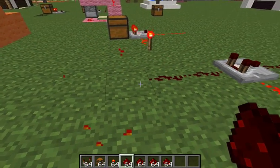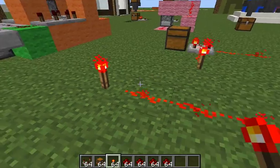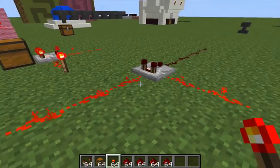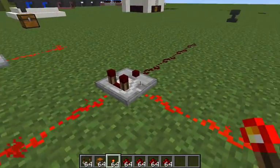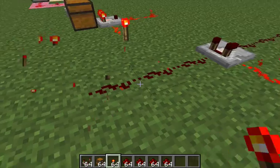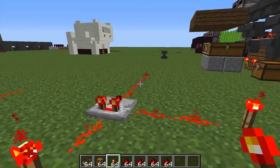For example, if we put more redstone on, this torch is now further away from the comparator's main input, so the side input has a higher redstone signal than the main input and therefore there is no output. If you switch that around and make the main signal stronger, the redstone signal is on.